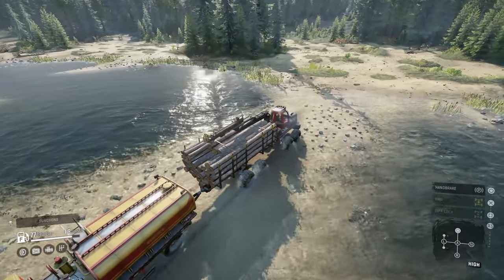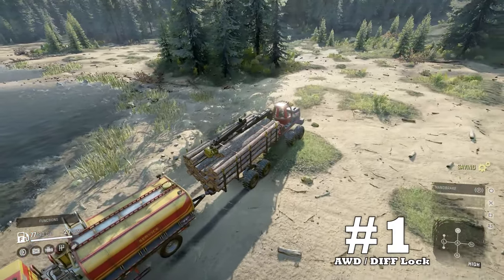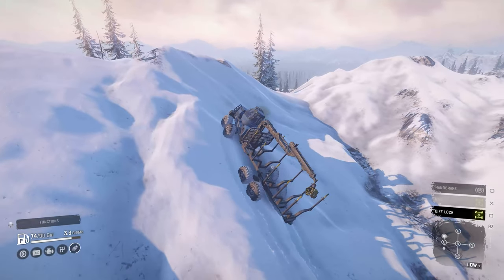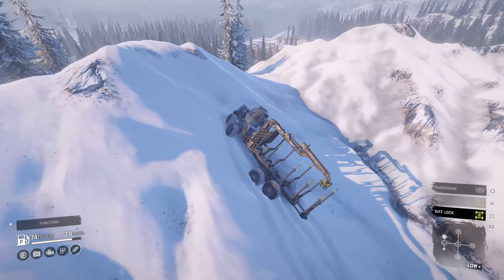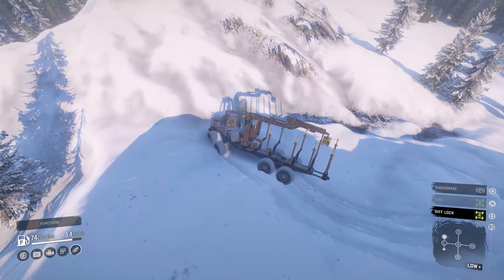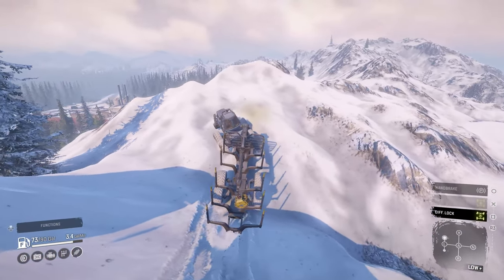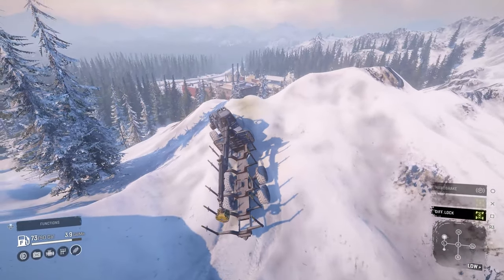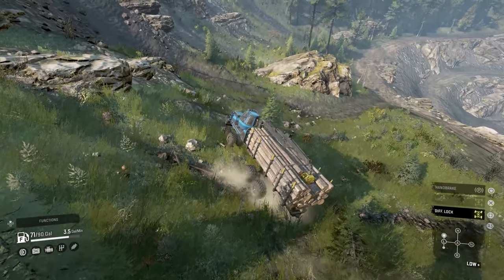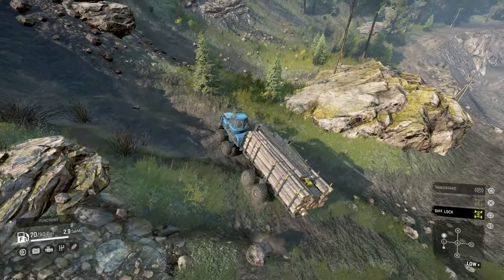Those are some pretty big hurdles, but the Forester has what it takes to be an effective logging machine. Upside number one: all-wheel drive and differential locking. Having always-on AWD on an 8x8 is a great upside. Couple that with switchable differential locking and you always have a good feature for off-roading. As I've said in previous reviews, differential locking can make or break a vehicle's performance. The Forester's diff lock means it performs better in those lower gears when activated.